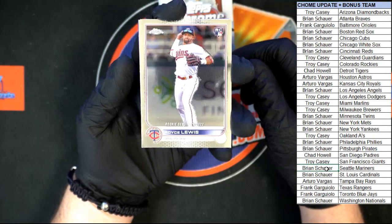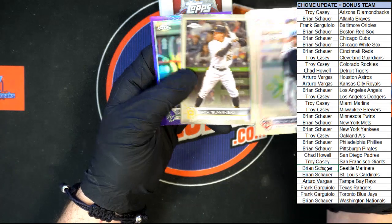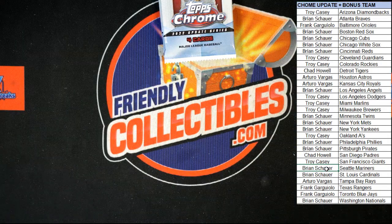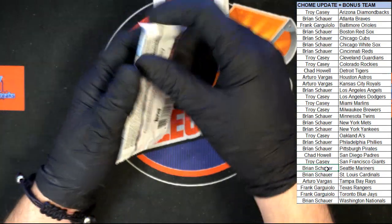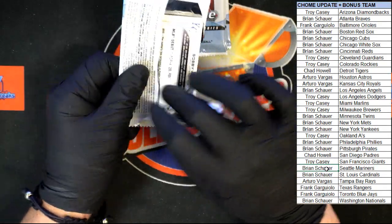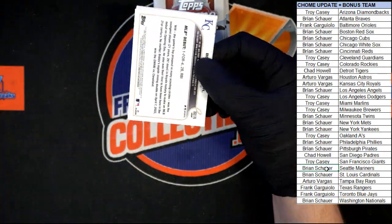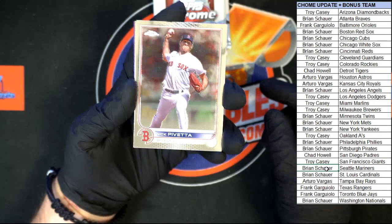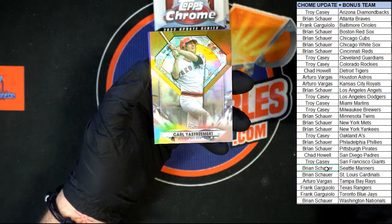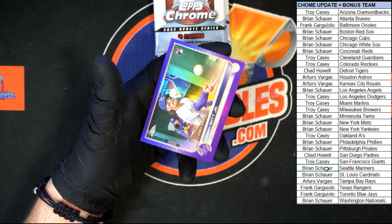Royce Lewis debut for the Twins, Scherzer, Swinski, and purple. Romo — we got a purple Bobby Witt on the back of this one. Kwan gold, Yastrzemski diamond, and there's Bobby Witt purple right there — very nice!